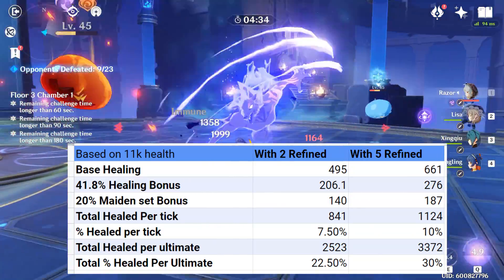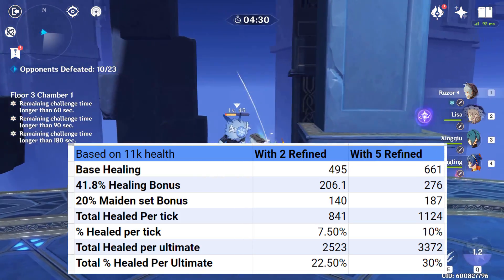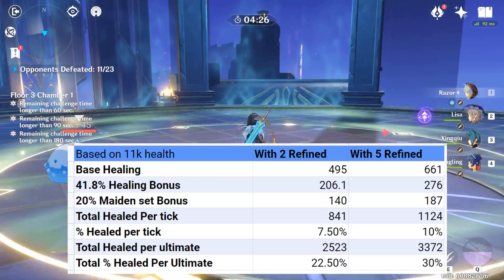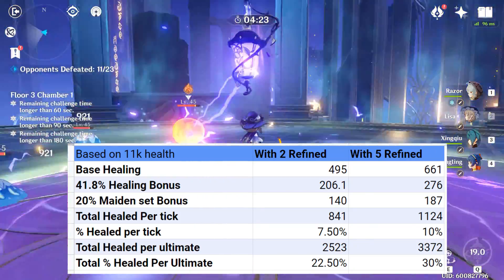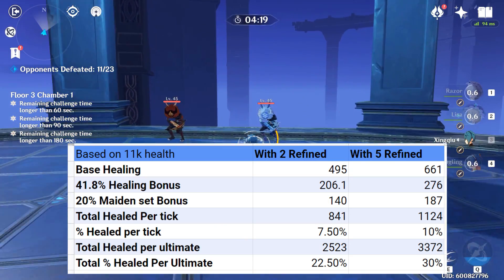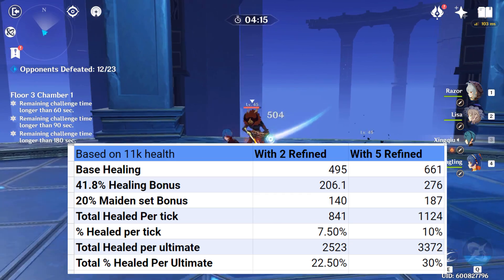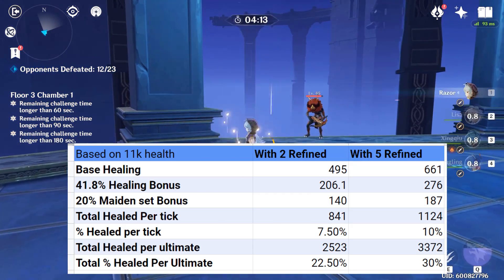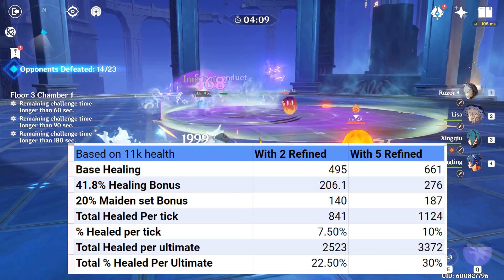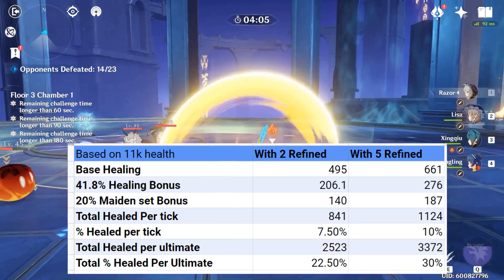Obviously not quite as good a healer as Barbara, but this is interesting because not everyone has another healer. I only have Barbara, for example. When I'm creating my two Spiral Abyss teams, I can put Lisa in one room and guarantee around 22% healing quite often, keeping my team topped up pretty efficiently, which is great.